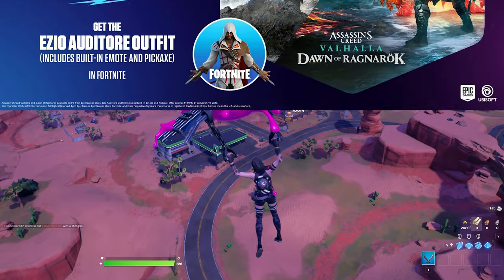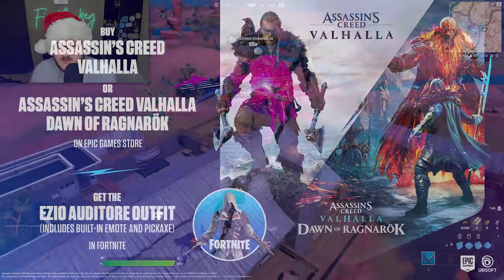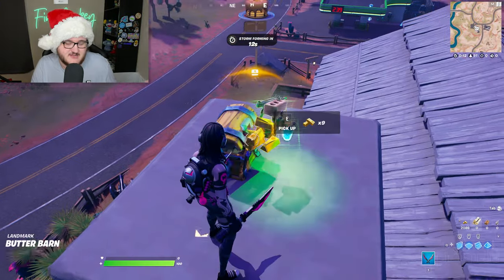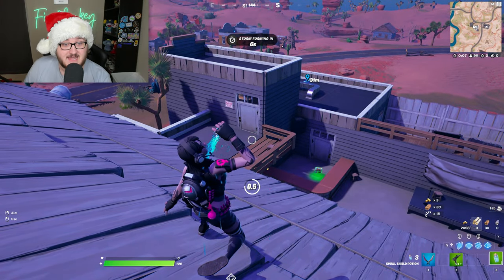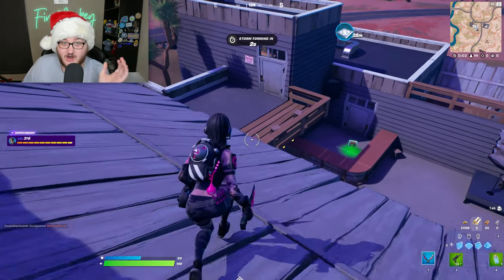Simply put, by buying either Assassin's Creed Valhalla or Assassin's Creed Valhalla Dawn of Ragnarok on the Epic Games Store, you'll receive Ezio in your Fortnite locker automatically on March 10th. Why wouldn't you want to buy this then? The problem is that you have to buy it on the Epic Games Store, meaning that if you do buy Assassin's Creed Valhalla there, you'll only have it on PC.